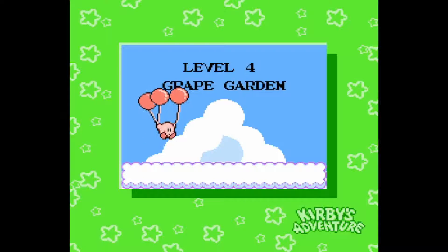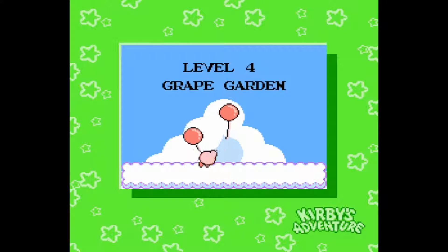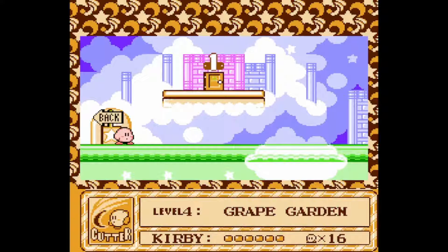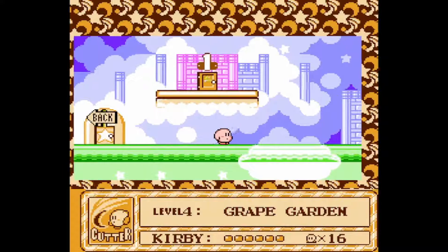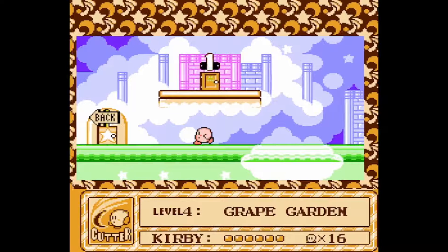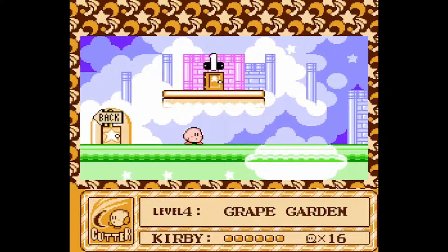Whatever. With that, we reach level four, which is Great Garden. Poor Kirby — lost all his balloons. And with that, we access level four. Since we cleared a level, that marks the end of an episode, and you'd be right in that case, even though we're just under six minutes. With that said, I'm gonna close things here. Thanks for watching, and I'll see you next time.